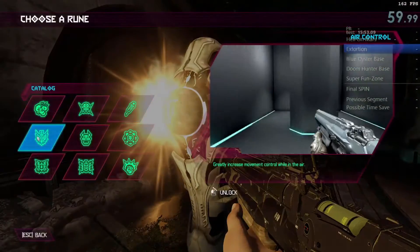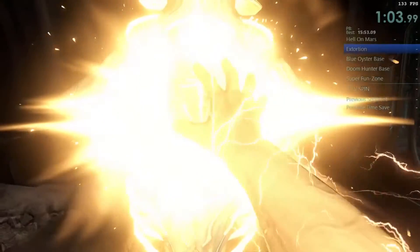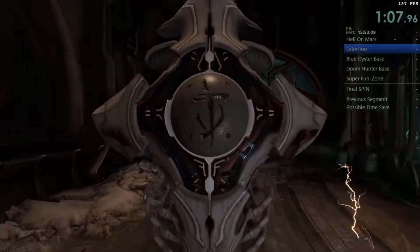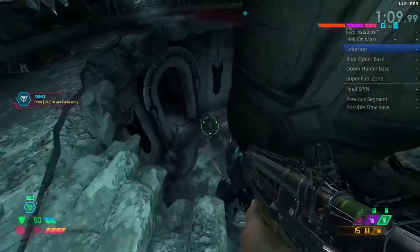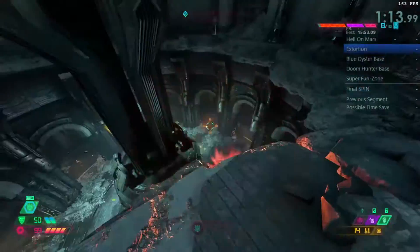Head on over and grab the air control rune. I'm pretty sure everyone gets this first — you're welcome to try anything you want, however I haven't really experimented with getting other runes first. I recommend getting rid of these three soldiers; it's required to move on, and I usually have better luck defeating them from up here.